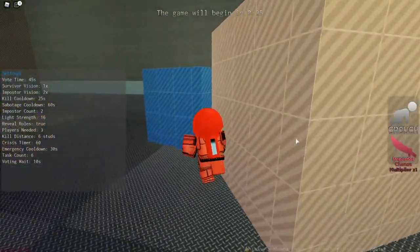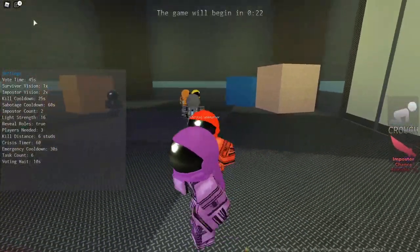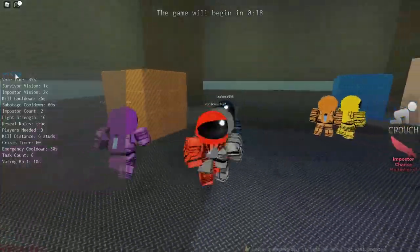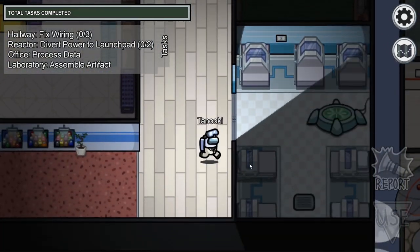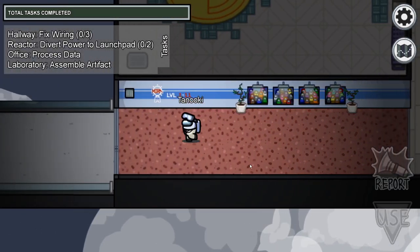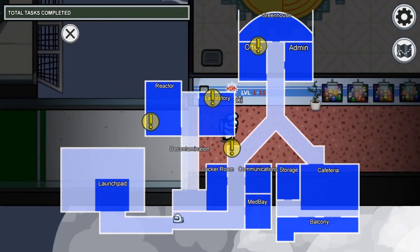The crewmates can discuss among one another to complete their tasks. There are seven places in the Among Us map where one can complete their tasks. For example, in Impostor, you may be assigned to complete the wires. In the original Among Us, these tasks are designed as little mini-games that players can complete. However, Impostor takes this entire idea out and pretty much throws it out the window.